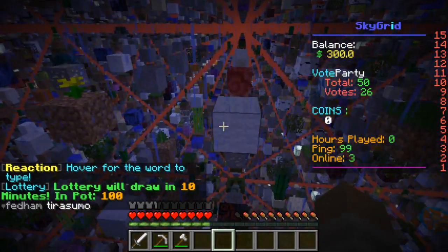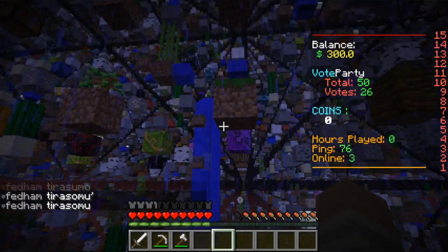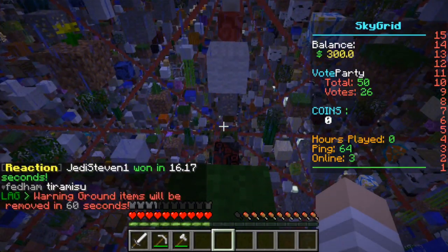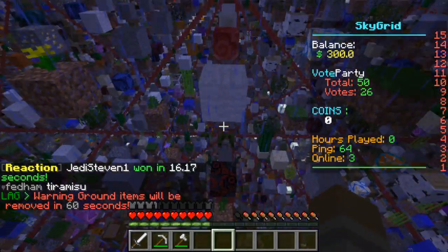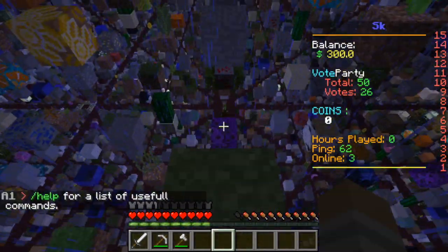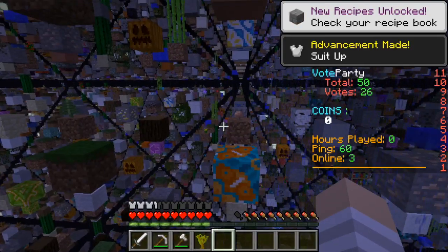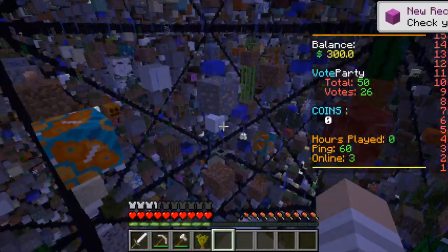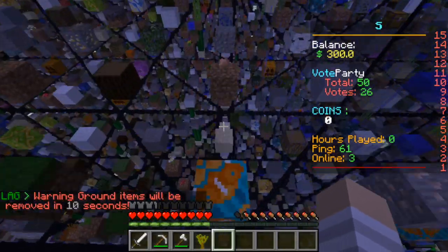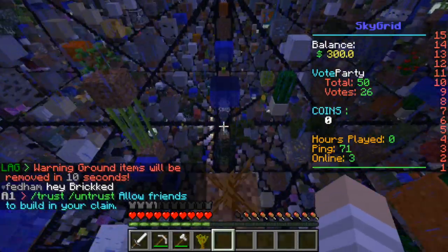I'm gonna try and jump somewhere. The nearest sugar cane I see is over there so we're gonna try. We're gonna try and make it over to this sugar cane. I'm mad now that I'm all the way down here. Let's go get another chest — cool. I'm so annoyed right now, I don't even know if I want to try, to be honest.